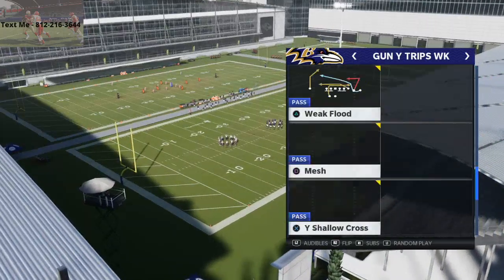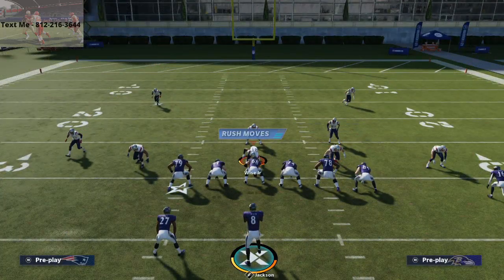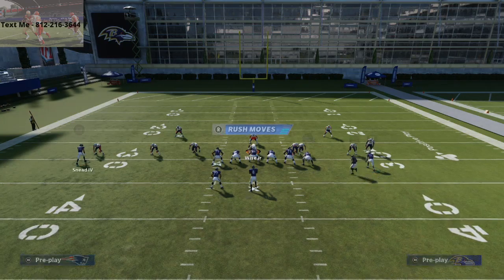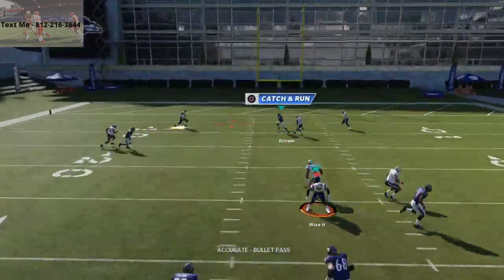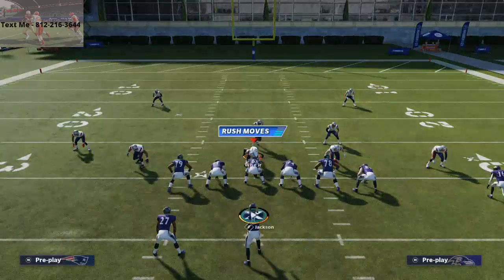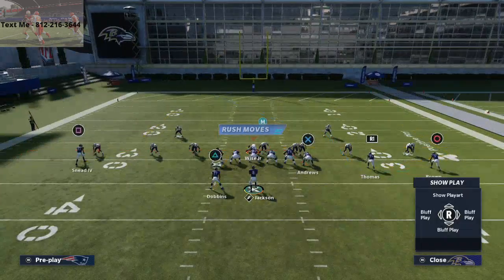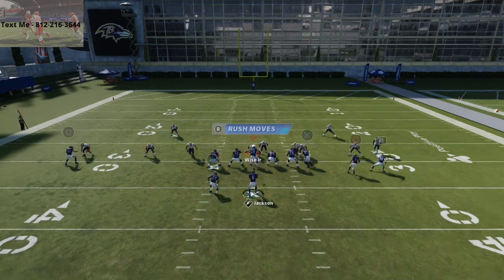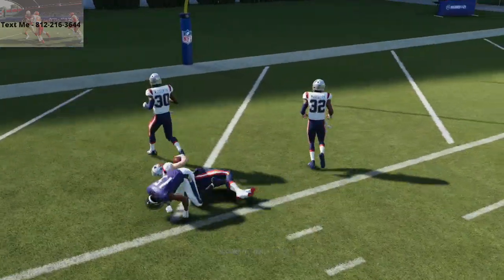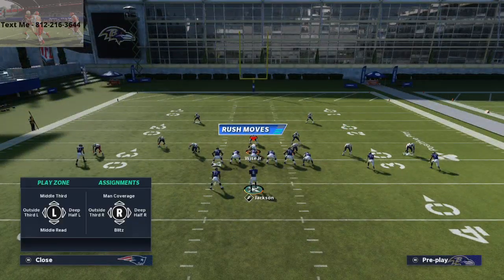The first play we're going to talk about is Shallow Cross. The reason this is significant is these auto motion routes do really, really well against man press because they don't get pressed. What you'll see people do a lot of times on defense is take both safeties and put them in purple zone to stop deep crossing routes. When you run Shallow Cross, it's a route over the top, and if they put safeties in flats or purple zones, you're going to be able to pretty easily beat it over time.